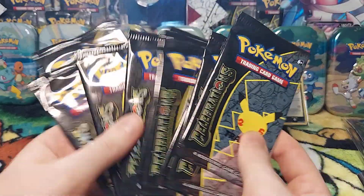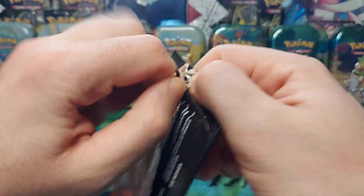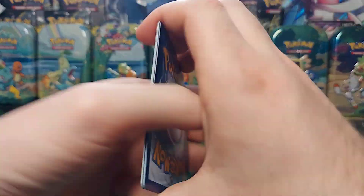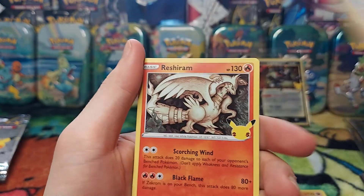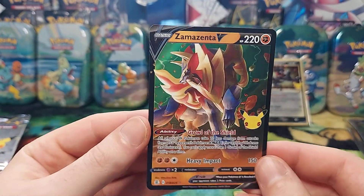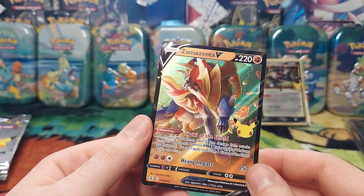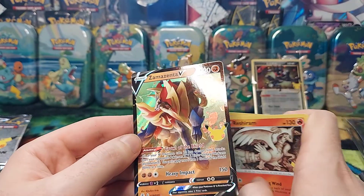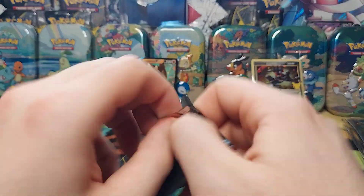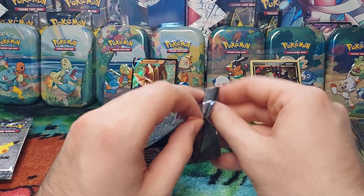Now we're on to Celebrations! Pack number one out of ten. We got Groudon, Lugia, Reshiram, and a Zamazenta V. I just said I didn't have this one yet — so cool! It's the Zamazenta V, beautiful. This is my favorite legendary out of the two for Sword and Shield. I love how its mane is a shield — that's my favorite part.